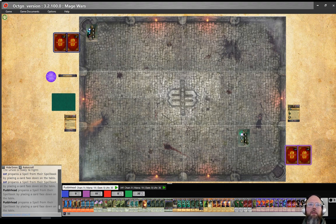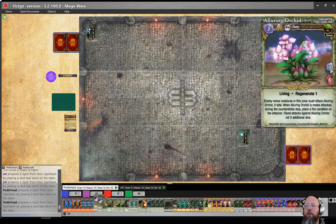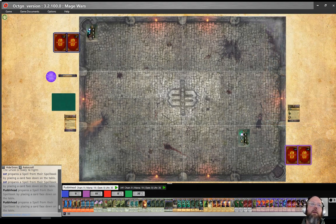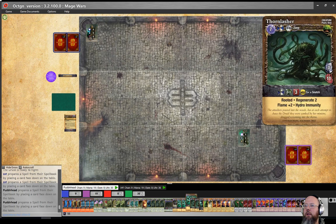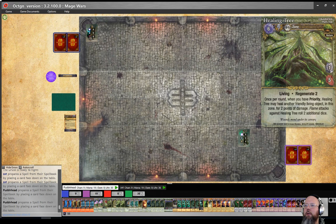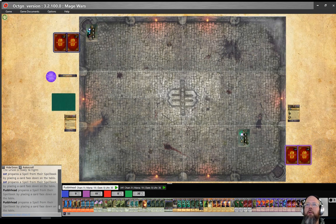Hello everyone, it's been a long time since Arcane Duels uploaded a video. I'm going to try and restart Tuesdays with Pudding Head for a little while. We are playing with new cards from the Druid and Elementalist set. I am joined by Zat — hello everybody — and we are going to hopefully have a good game. I believe I won initiative, so here we go.